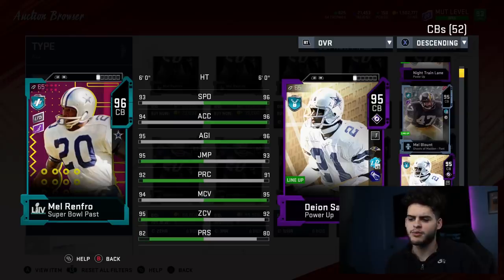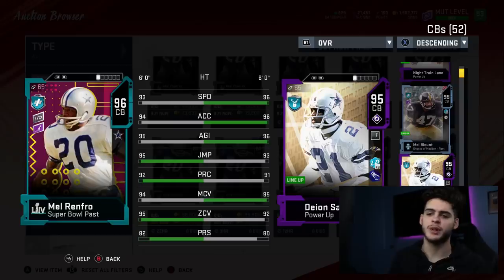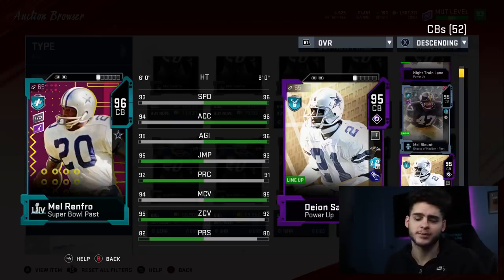I'd probably rather still have Deion. With Deion Sanders you can forget about the press because he has speed, juke, spin, interceptions — you go about everything else and he's locked down crazy. With Mel Renfro I don't know if you can justify the speed drop. He's still going to be one of the best corners in the game, an insane card. I just think you can only want one of these guys since neither of them can really press, which does suck because guys with good press can really lock down some receivers.